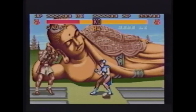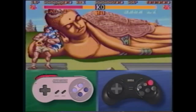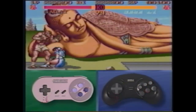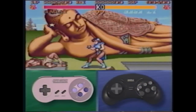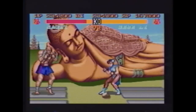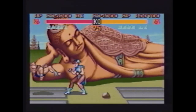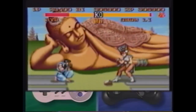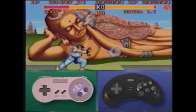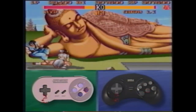This is a combo for larger characters only. Jump at your opponent with a late fierce, then hit the low forward kick button and a high fierce punch, all in one continuous motion. Jump at your opponent with a late fierce, then press a high strong punch, immediately followed by a low forward kick.